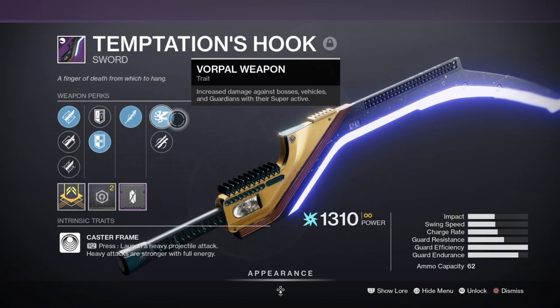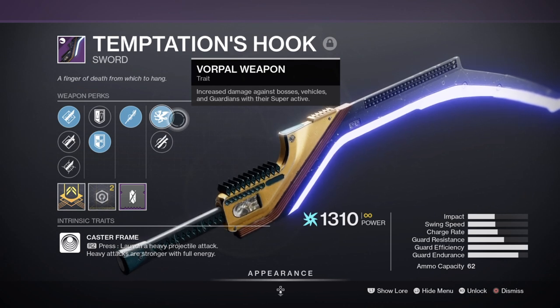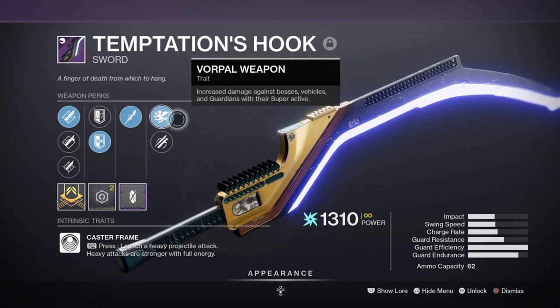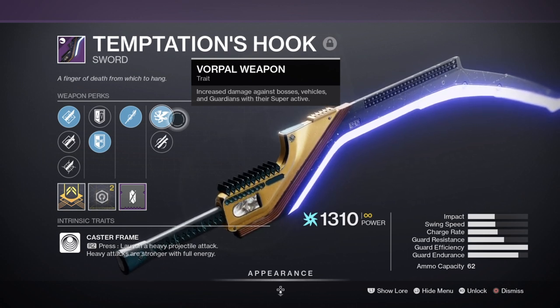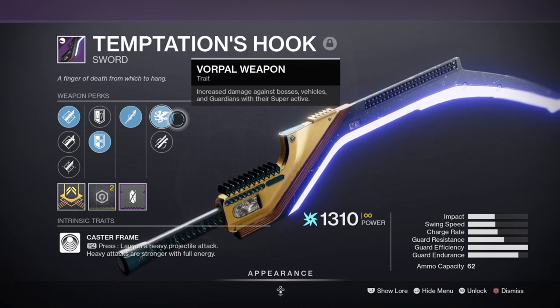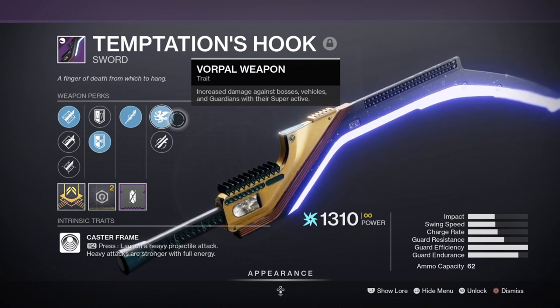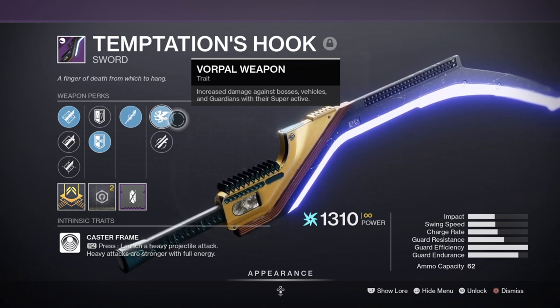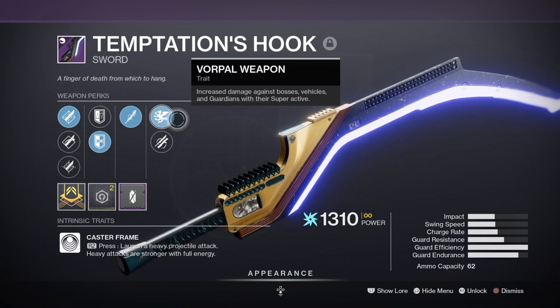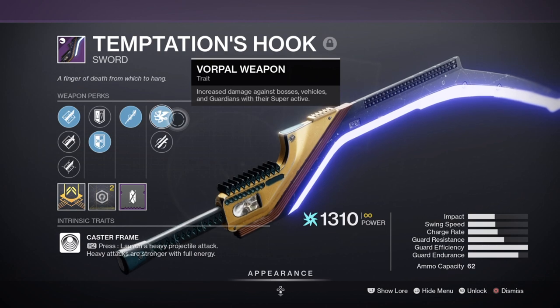For heavy, I'm using the Temptation's Hook sword with Tireless Blade and Vorpal Weapon, which combined with the rest of the gear provides even more damage against tougher enemies. With Vorpal attached we gain a 15% weapon damage bonus against bosses in general, which when combined with Bakris allows us to dish out even more damage than the sword is already packing. The heavy attack allows for a small but continuous damage cloud to those caught within its radius, which I plan to use fully with the Lucent Blade mod for faster regeneration. This slot can be swapped for other arc weaponry of your choosing, but this weapon fits the theme and the build extremely well.